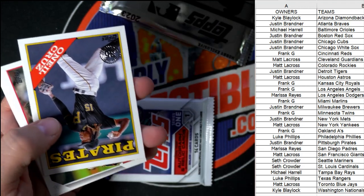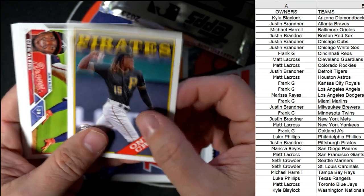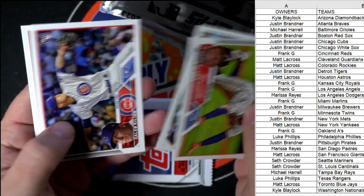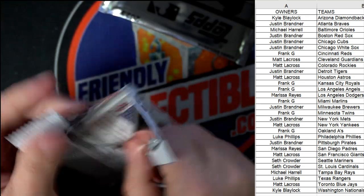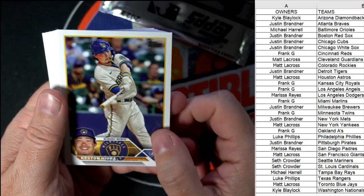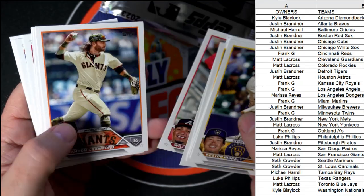Let's see what else we can pull out of here — we got an O'Neil Cruz. Pirates! Justin B, coming your way!